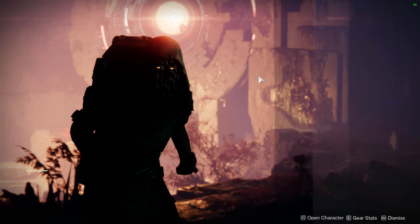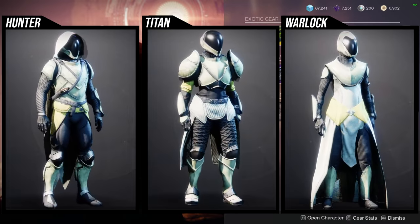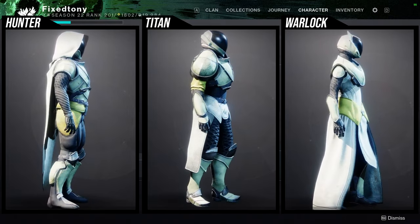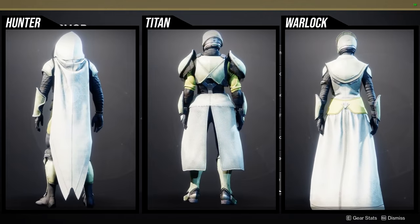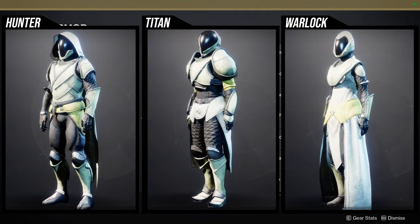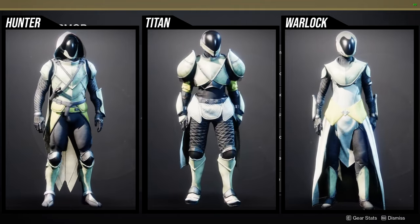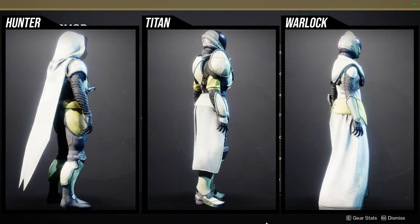As for Xur, he's in Watcher's Grave on Nessus, currently selling the IO armor. I definitely think the IO armor has so much potential. For Hunters, I think the helmet is super dope, the chest piece is super dope, the boots are very decent, and the arms are the weakest portion along with the cloak.